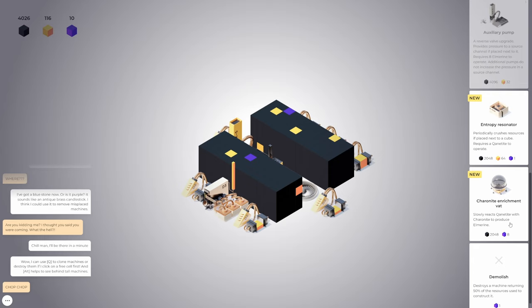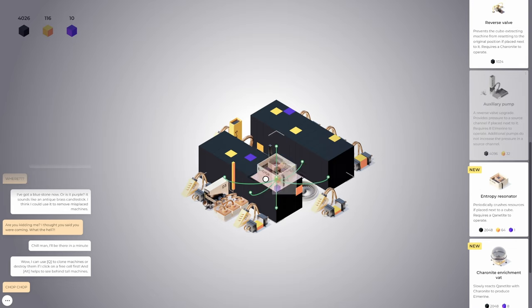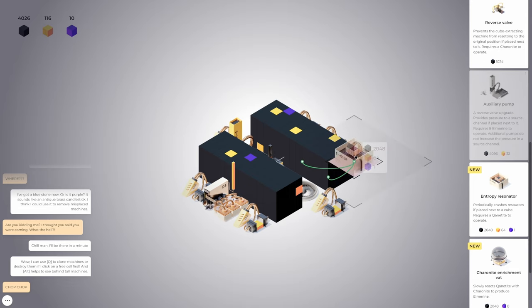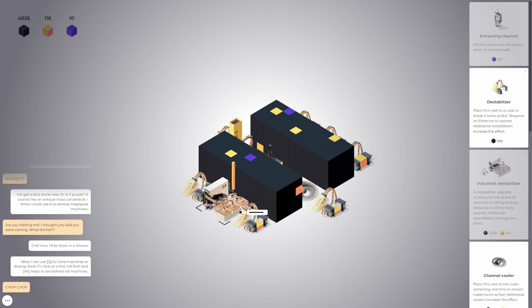Caronite enrichment vat: slowly reacts Canatite with Caronite to produce Elmarine. So it takes the black and the purple and makes yellow. I don't need more Elmarine — I need more Canatite. And there's the demolish. Destroys the machine, returning 50% of the resources — we don't even get everything back. I gotta get rid of my industrial destabilizer. Actually, let's put it over here on the right side first — I don't necessarily want to get rid of that.